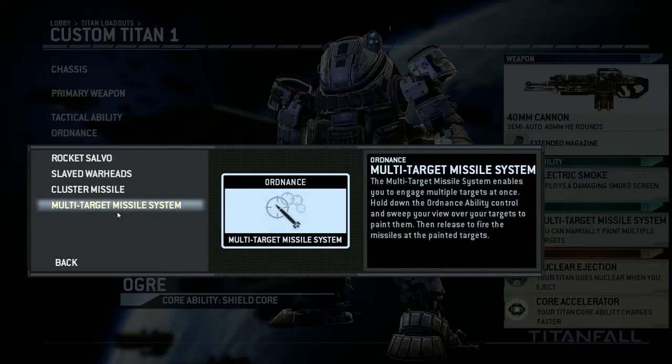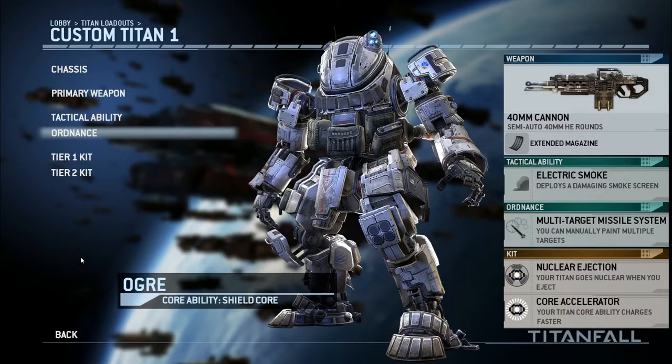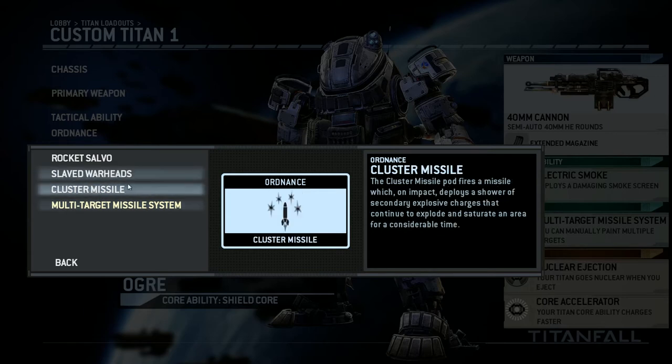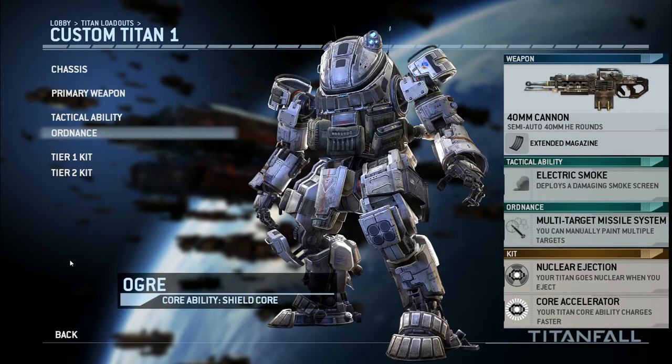For ordnance, the multi-target missile system can deal out an enormous amount of damage. You hold your ordnance key — on PC it's F — and it starts locking on to targets with individual rockets. You get a ton of rockets, and you can lock on to multiple different Titans if you want. But if you lock all your rockets onto one Titan, you can dish out massive amounts of damage. Besides the multi-target missile, I would also recommend the cluster missile, which is very effective against infantry. You shoot one rocket, it gets near an enemy, explodes, and then a bunch of mini explosions go off around it for about 2 to 3 seconds of area-of-effect damage.